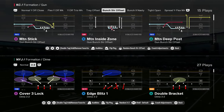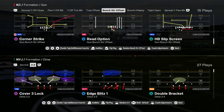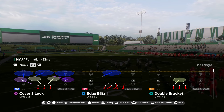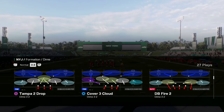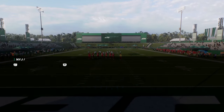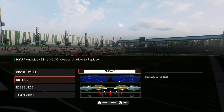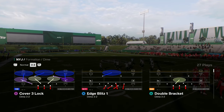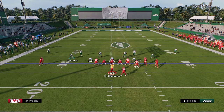Coming in at number two on our list is the dime 3-2 formation, also known as the dollar formation. This is in the Jets, 49ers, and Texans playbooks, as well as the multiple defensive playbook and the Chiefs playbook. This formation is really good because you're able to have a lot of different types of blitzes from the same look. In your audibles you want to have cover six willy, DB fire two, and edge blitz three. Make sure you have auto flip off and auto alignment on base, and you're going to flip double safety go.